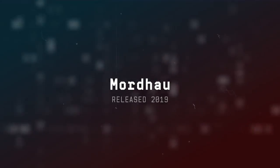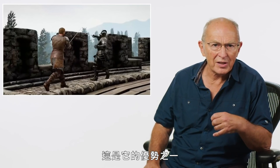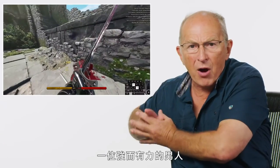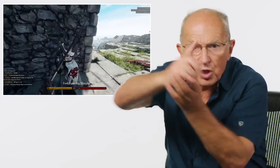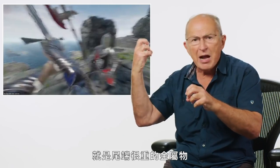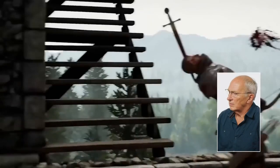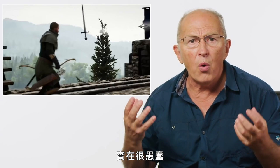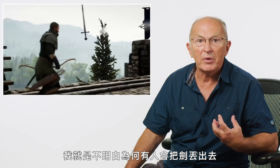Throwing a sword — Mordhau. Swords are extremely versatile weapons; you can use them in all sorts of ways. A powerful thrust to somebody's chest could almost stop a heart. You can use a sword as a lever to unbalance your opponent, or use that great heavy pommel to smash and punch. So why would you throw it? It is so stupid to throw away a weapon, and it's not even that the person has lots of other weapons. I just can't get my head around the idea of somebody throwing a sword.